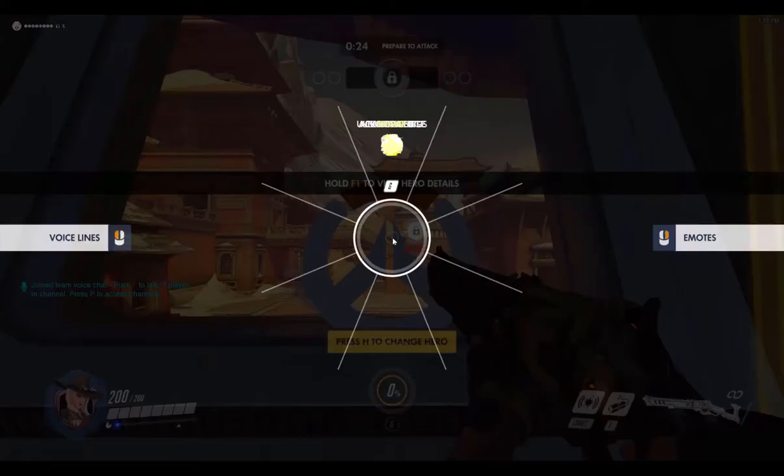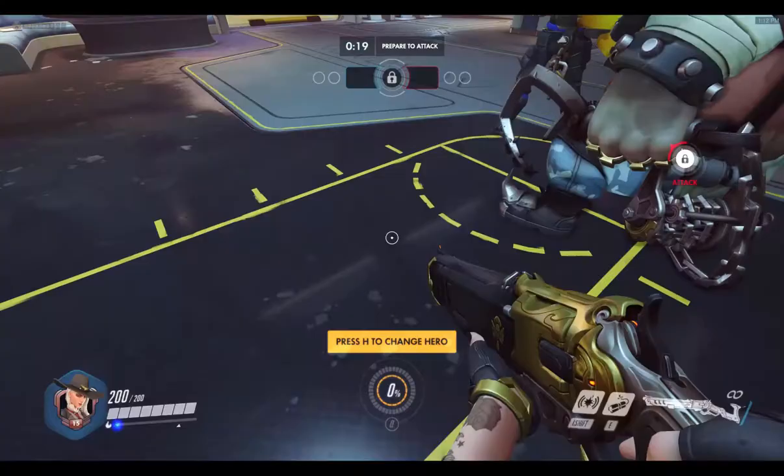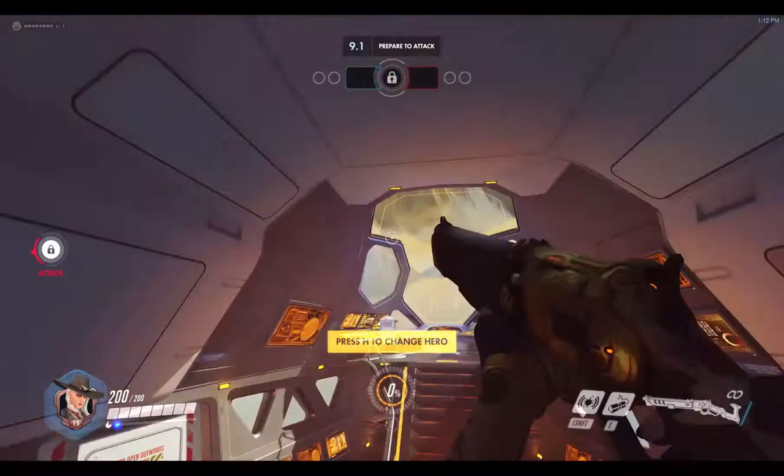You can press and hold Y to put up your sprays, and C to get that wheel up. Just hover your mouse above it - do not click it. If you click it, you'll get a voice line. Just hover your mouse above it, then un-hold and just left click the spray, which is obvious.